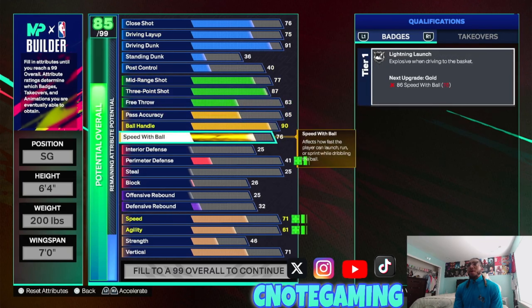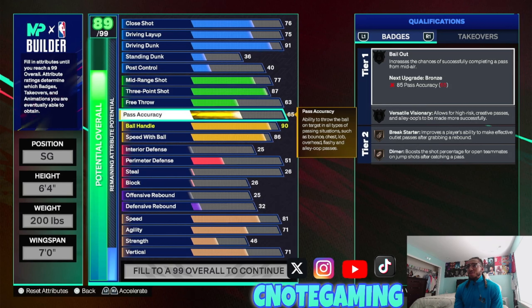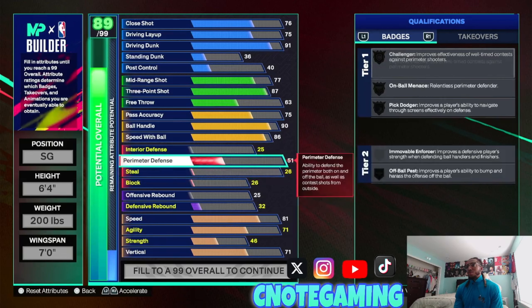Speed with ball I put at an 86 for that gold lightning launch. You can try to get it to a 90, and I think you can still get D-Book with this 86. So you want to make sure you have D-Book or Darius Garland with your small guards. De'Aaron Fox when you hit Starter 4 is good but only with the crossover — you've got to kind of wait a little bit. Pass accuracy put that to a 75. That's still going to give you a break starter, and your teammates are still going to be able to catch good passes. You can still pass the ball when need be.